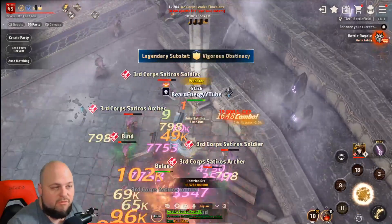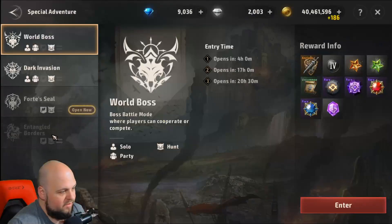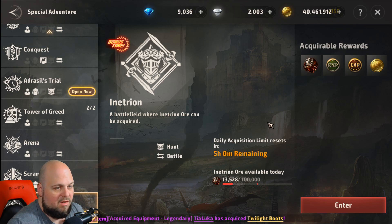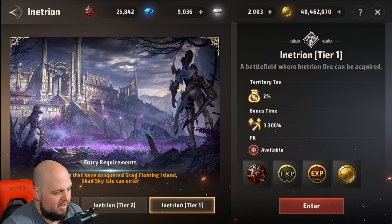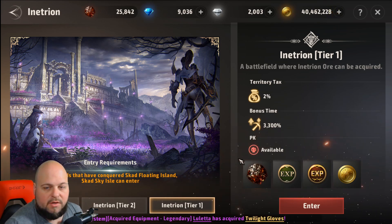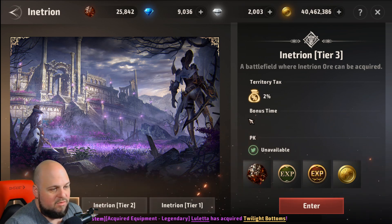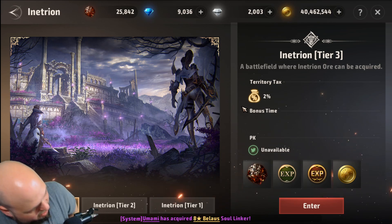There are three tiers to the maps that have the Inetreon ore. If you go to Special Adventure and then down to Inetreon and enter, you can see there's three tiers: Tier 3, Tier 2, and Tier 1. In Tier 1 you're going to get the highest rate — 3300% — Tier 2 you're going to get a 1700% bonus.